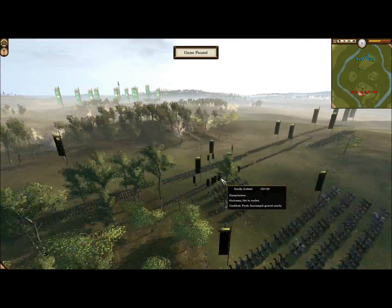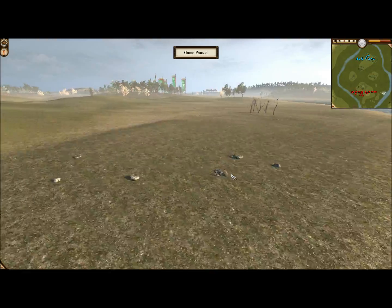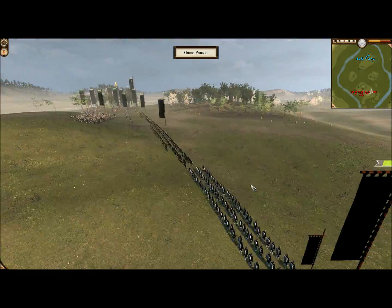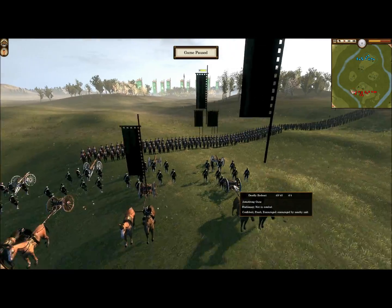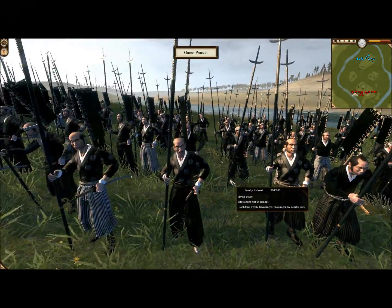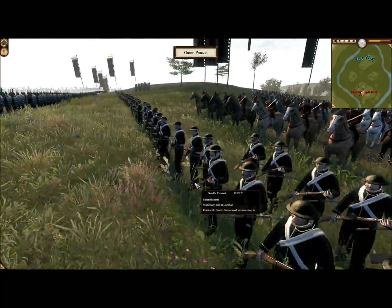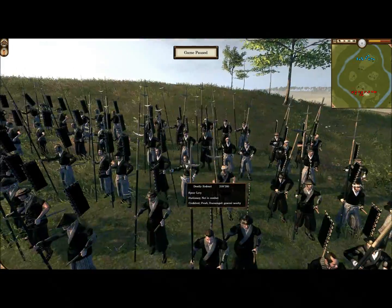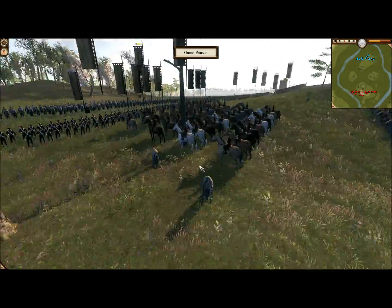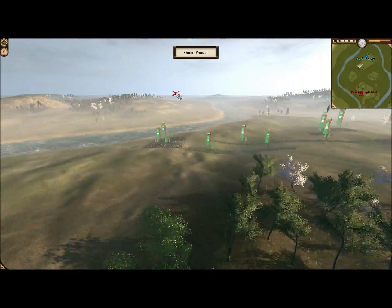I thought this left flank is going to be the hardest fight because we could both get to this section of the map at the same time. I've got my Armstrong guns positioned here so the trees or the hill aren't obstructing my view — I decided to put them down the left so I could see all that zone over there. Other units I've got: Kyoto police, which I've never used; two units of sharpshooters together; one unit of spear levy; two units of yari kai — I feel like I didn't have enough cavalry. And then my general's bodyguard.